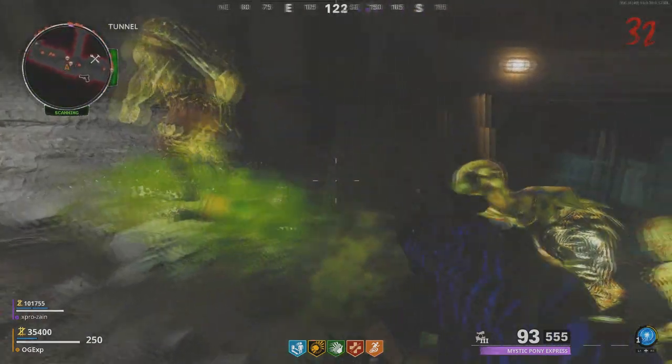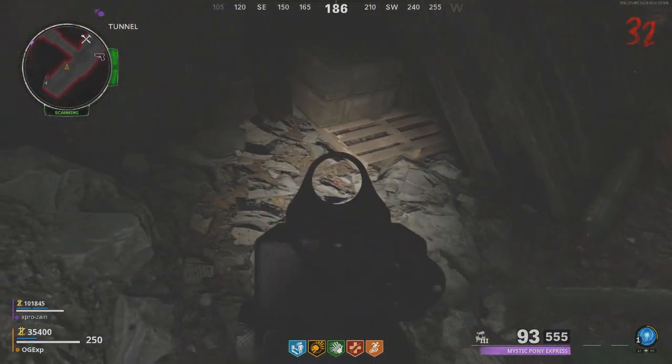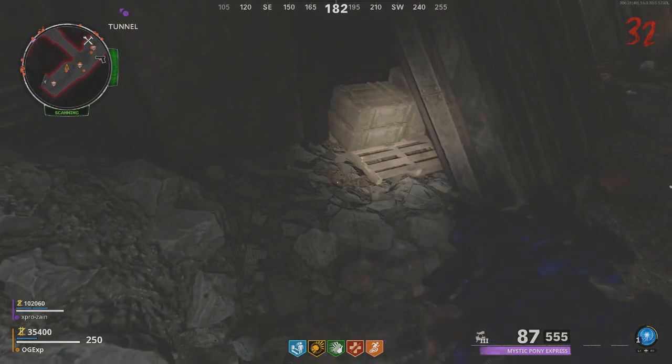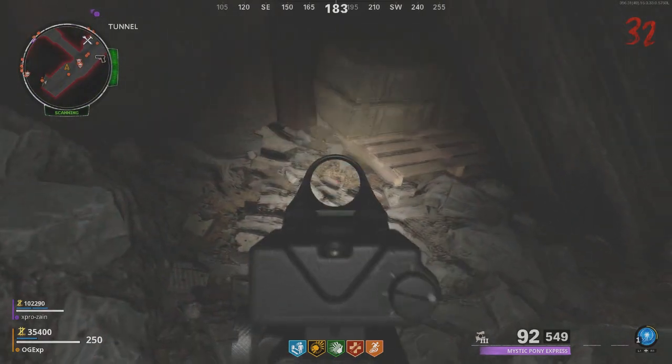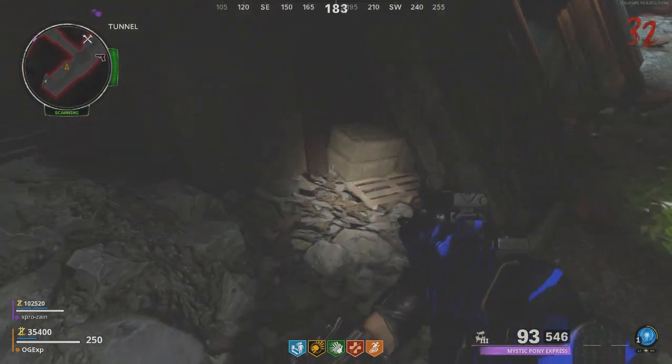This next piece is just before you go down into the underground — it's just to the left of that door. It's going to be a radio on the floor right there. Go over there and pick it up, and once you've picked it up you don't have to pick that piece up again.